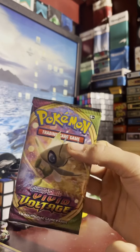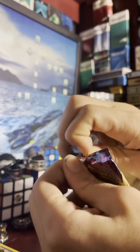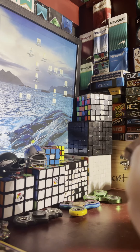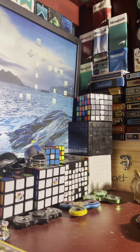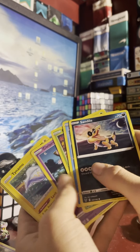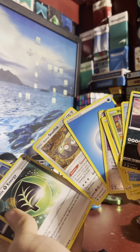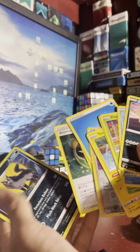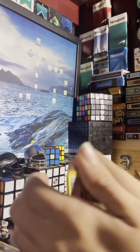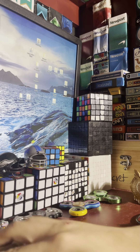We're gonna do this one — it is a Sun and Bolted pack. I am not looking at the cards. We've got Diancie, Malamar, Alister, energy, Stunfisk — 100 damage, mighty damage. It's an okay deck, a little bit better than the last two. All right, the final pack of 2020.